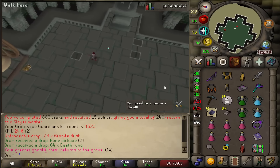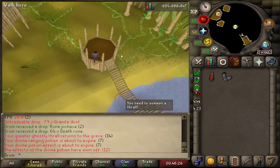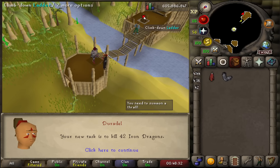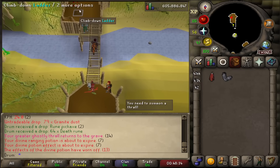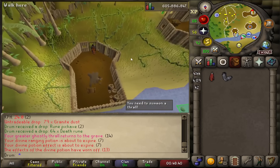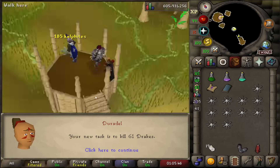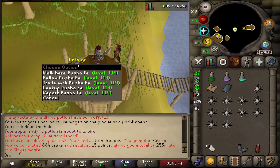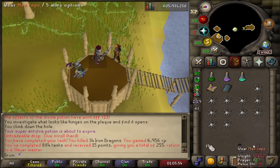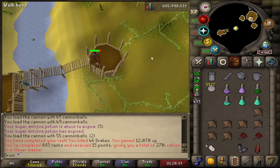All right, let's go get a new task. Duradel, give me CERB or GGs again. 42 Iron Dragons? Really? It's a fast task though, so I don't want to skip easy ones like that. We could do some chill slayer tasks while we wait for a boss task. Task completed. Drake's — I think Drake's is a fast task though, I don't want to skip it. Drake task done.